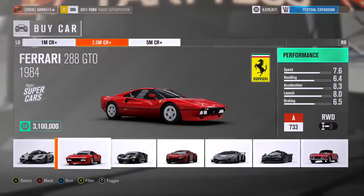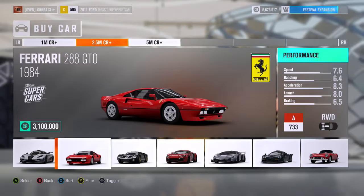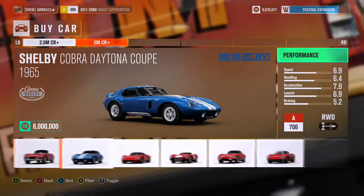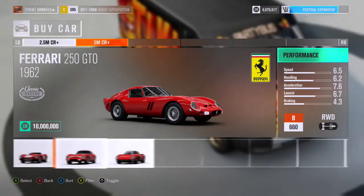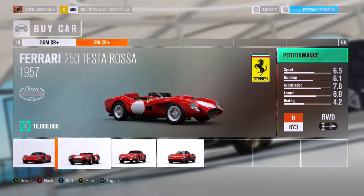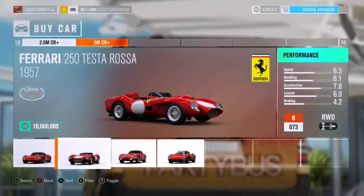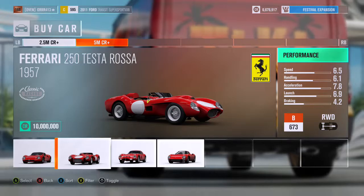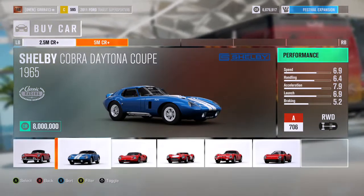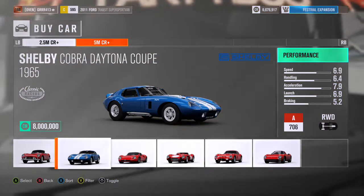The Ferrari 288 GTO is 3.1 million credits because it is the best A-class race car — it's just that good. Some of these Ferraris at the top are expensive just because they're classic Ferraris known to be expensive in real life. It's the only time and place most people will ever own one of these, unless you happen to have a billion dollars lying around — which I definitely don't.